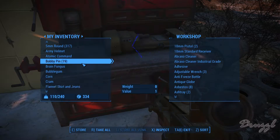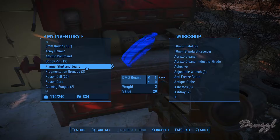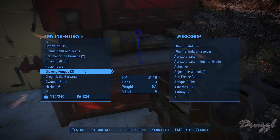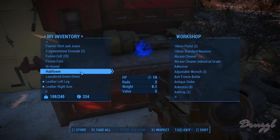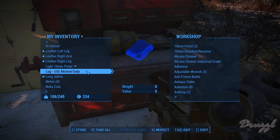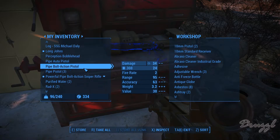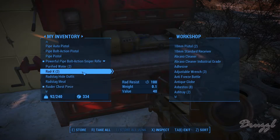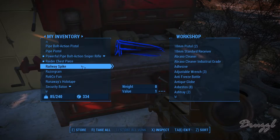Put in brain fungus, bubble gum, corn, flannel shirt and jeans — let's see how it looks. We've got grog neck stout, hub flower, the dress. Let's totally wear a dress as a male, that'll work. Put in another two pipe pistols, purified water, and RadX.